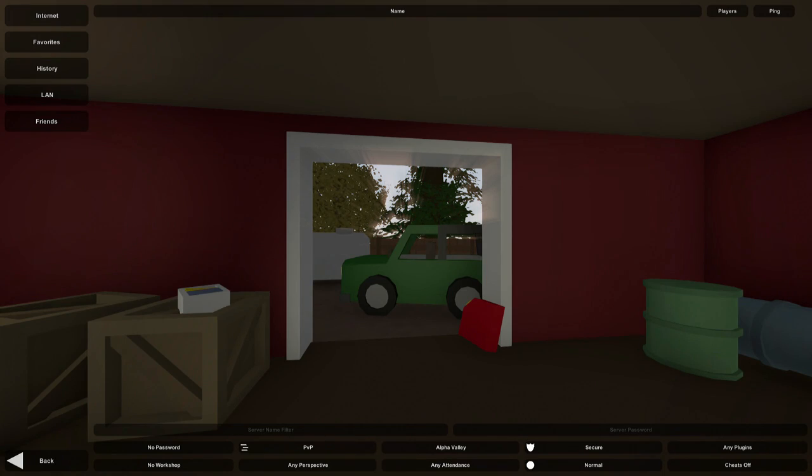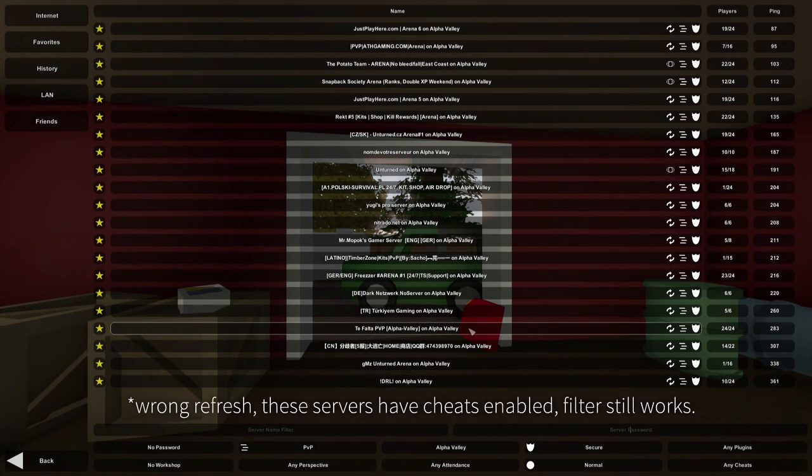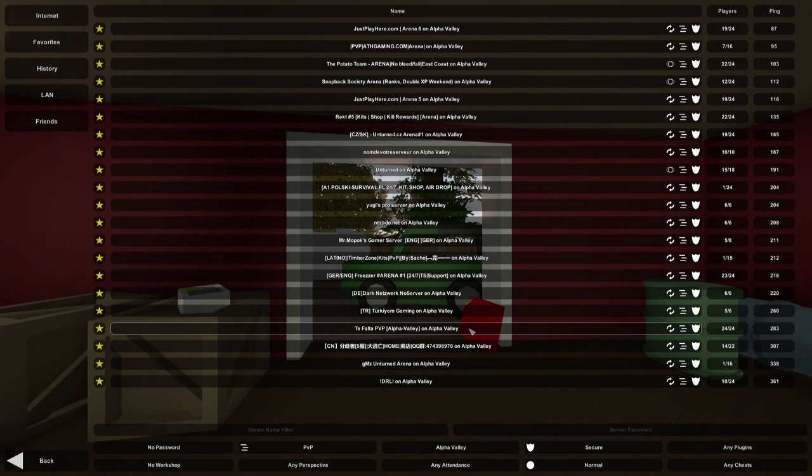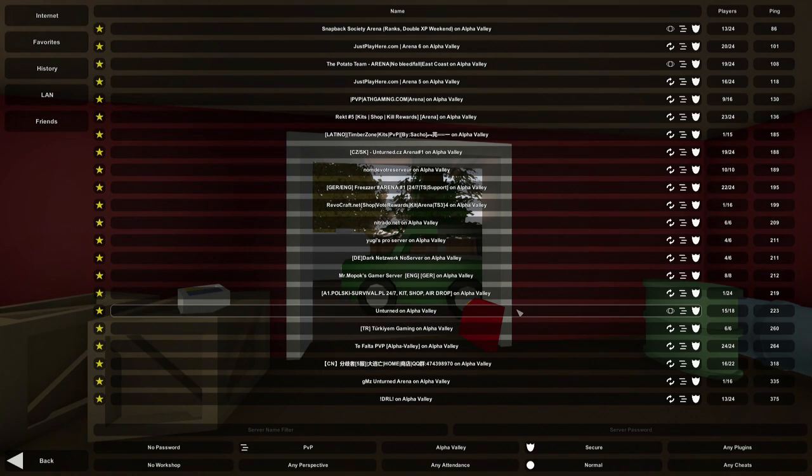Back in the main menu, we had some changes in regards to the server browser list — these buttons were changed to the left side, just a nice little change. And we now have the option to enable or disable cheats in our filters. This is, in my opinion, a very fantastic way of combating admin abuse. I have played a few servers and come across some pretty toxic admins that teleport and kill players, which is not fun. So you have the option of searching for servers that have cheats off — all of these servers will have admins that are only able to kick, ban, or slay. They will not be able to teleport or spawn stuff, so it's kind of impossible for them to abuse. And you can also search for servers that have cheats enabled, which will have admins with the ability to spawn stuff — and that's up to you if you'd like to join those servers.